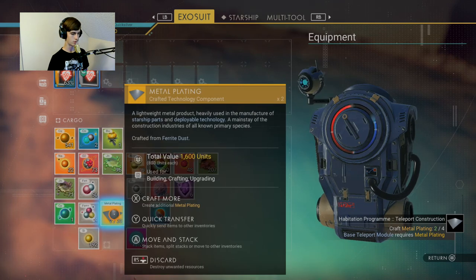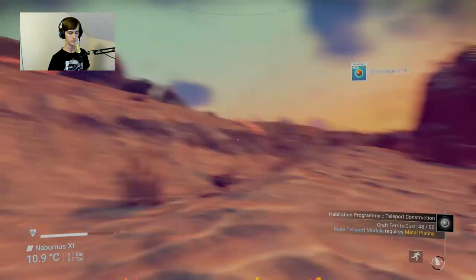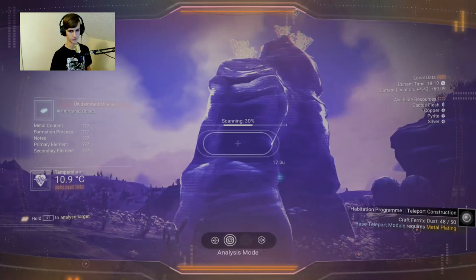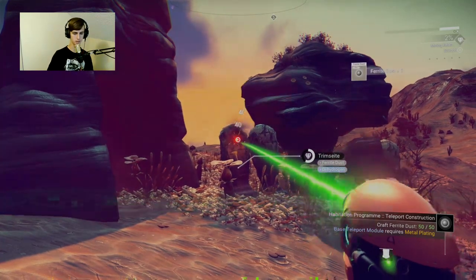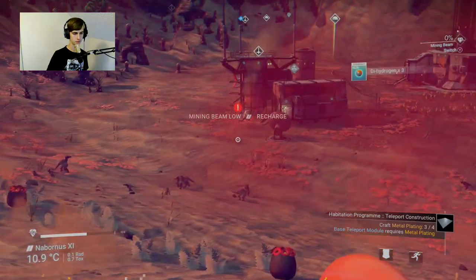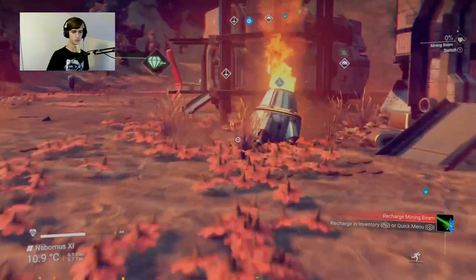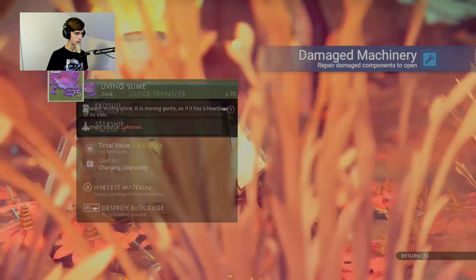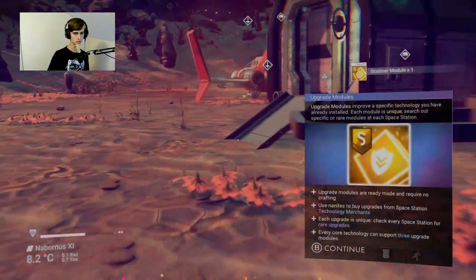Let's craft more - I need just a little bit more. Can't mine it but I could still scan it. Mining beam low recharge, I'll do that in a second. Damaged machinery. Living slime. Scanner module - upgrade modules are ready-made and require no crafting; use them to buy upgrades from the space station.